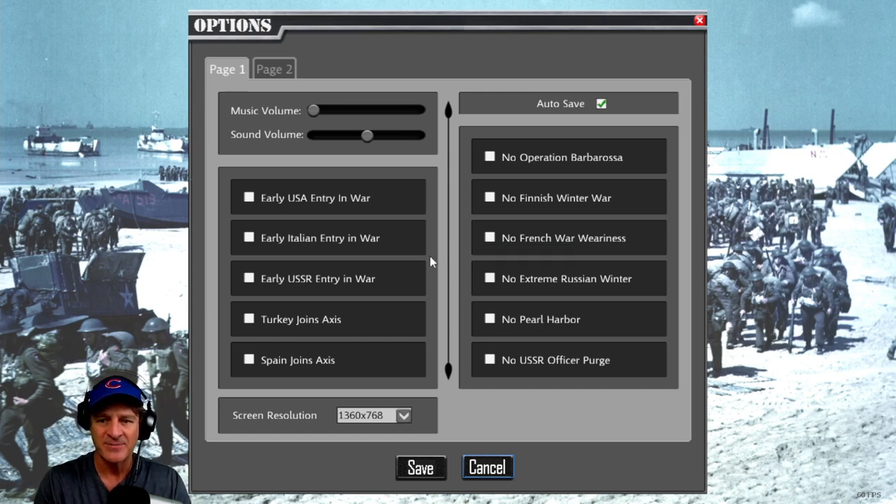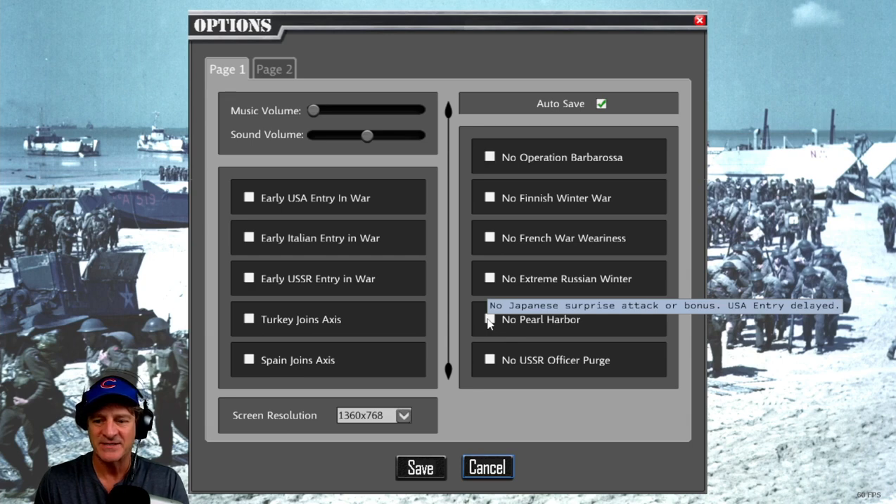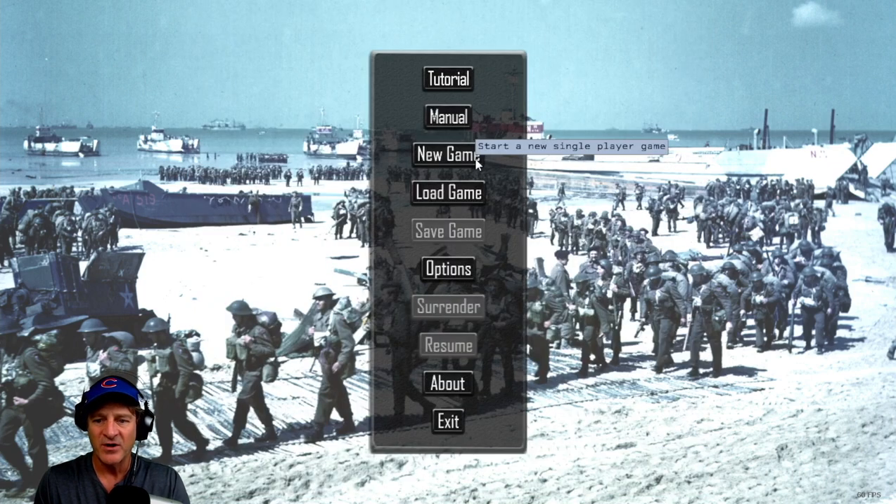In the options screen, you can break away from some of those traditional constraints. For example: early USA entry into the war — if you check this, the USA can enter immediately. There are also options for Italy and the USSR, Turkey joins the Axis, Spain joins the Axis, No Operation Barbarossa — so Germany will not attack USSR unless attacked first — No Finnish War, No Pearl Harbor so USA entry is delayed, No Japanese surprise attack bonus. A lot of different options to change the nature of your game.